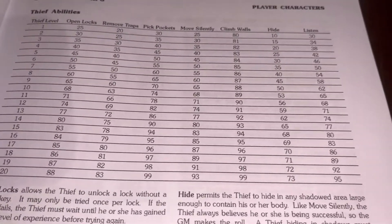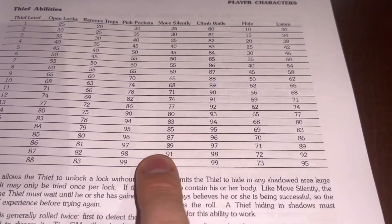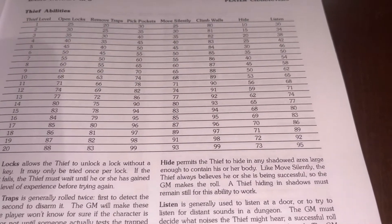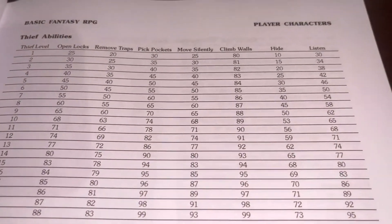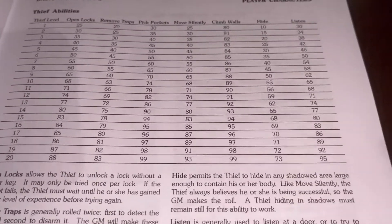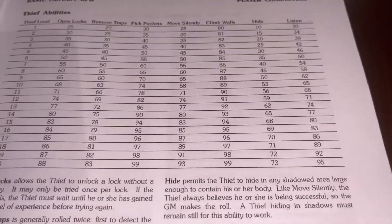The difference for the thief as a specialty class is that for their class skills they get to add their level — it's not just their attribute bonus. But if that thief wanted to perform a charisma skill test, they would still roll a d20 against the difficulty of 5, 10, 15, or 20, adding their charisma bonus, but no level bonus.